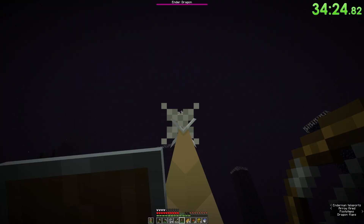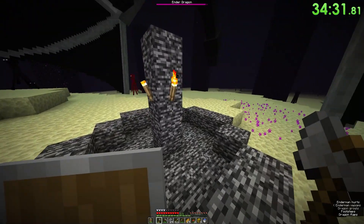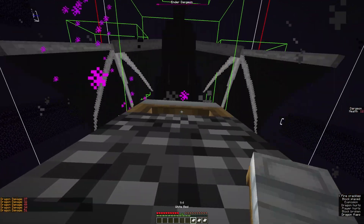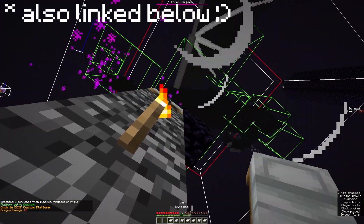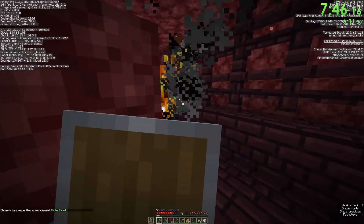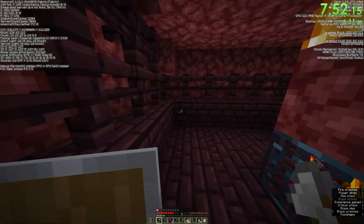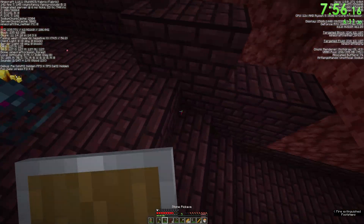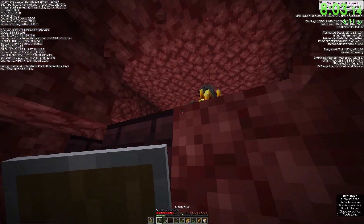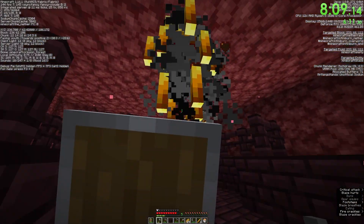Second: I was killing the dragon slowly by destroying all the crystals with a bow and arrow and then smacking the dragon to death. This was extremely slow and I really needed to learn one-cycling — using beds which explode in the End and deal massive damage to quickly kill the dragon while it perches, without needing to destroy any crystals. I practiced this on a dedicated practice map. Last but not least, I was dying during the blaze phase really often, so I practiced by finding a blaze spawner in a fresh world, giving myself the usual tools, going into survival mode, and repeatedly trying to get 6 or 7 blaze rods.